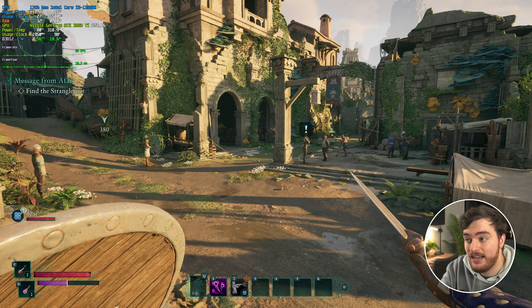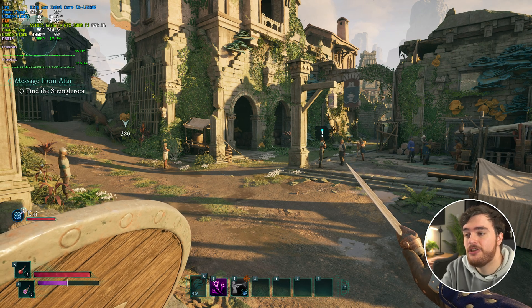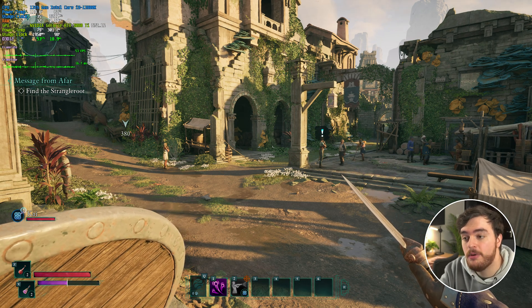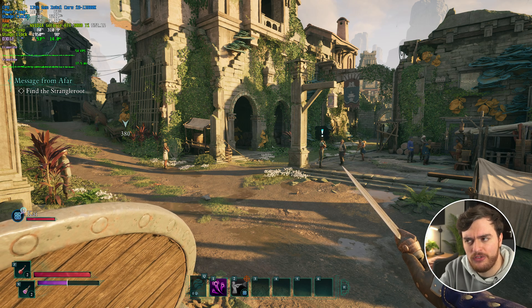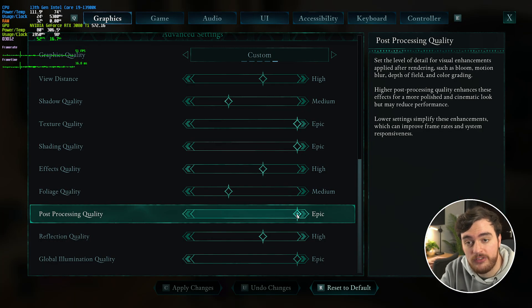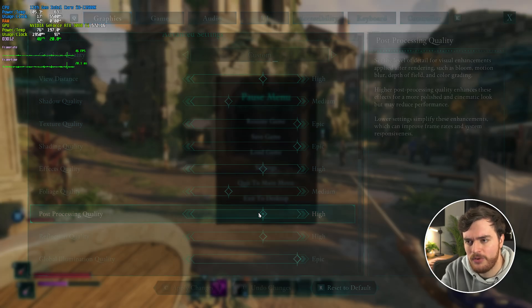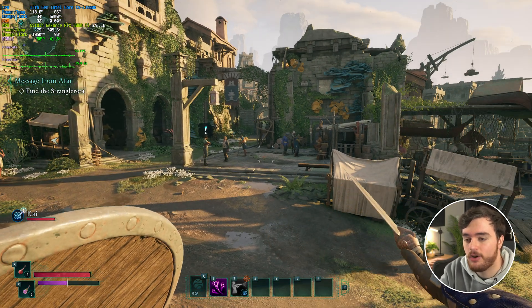Foliage from high to low gains us maybe 2 to 3 FPS, so it is a welcome change. Similar to shadows, moving it up to medium makes the world look a noticeable amount better with practically the same performance, so that's where I recommend leaving this. Post processing quality has to do with bloom, motion blur, depth of field, etc., so it's not really going to have much of a performance impact. If you are playing with motion blur, I'd probably recommend setting this at medium to high just for more stable performance.